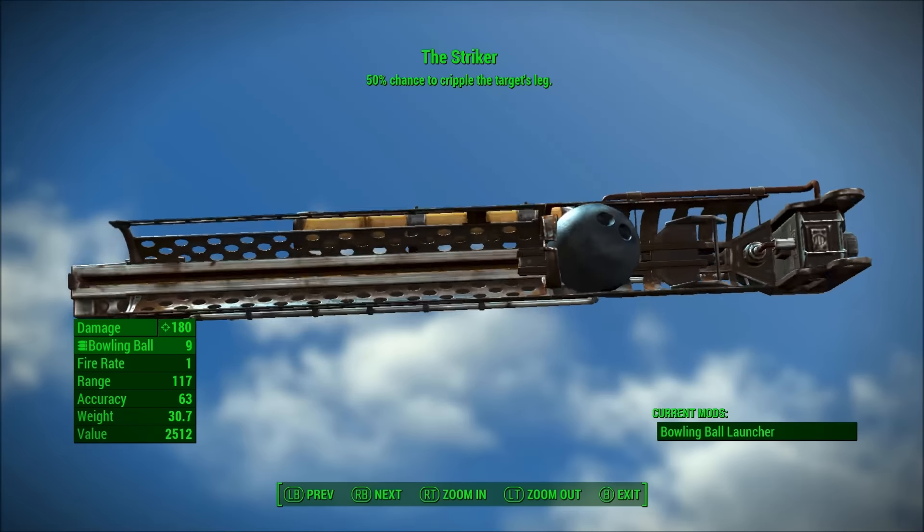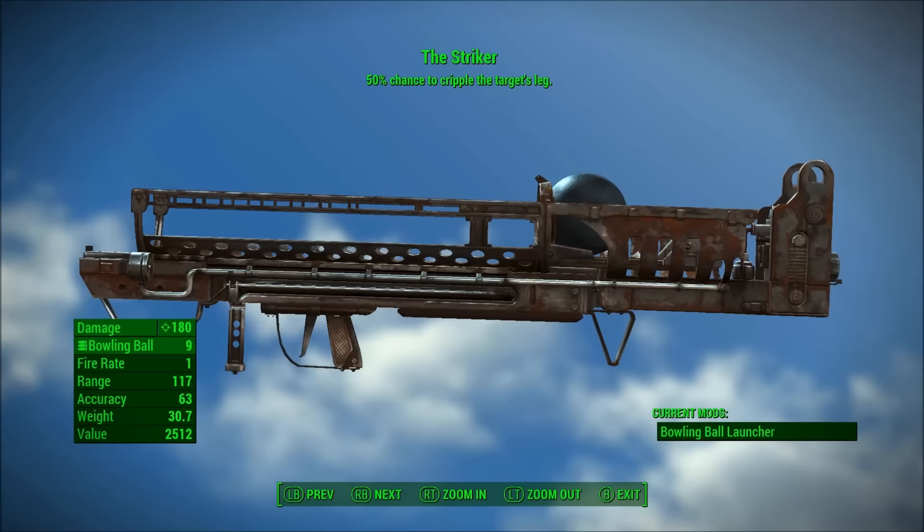So I think the most important question to ask here is: what the hell is this thing? The Striker is a Fatman launcher that shoots bowling balls, and the ammo for the Striker is the modified bowling ball.